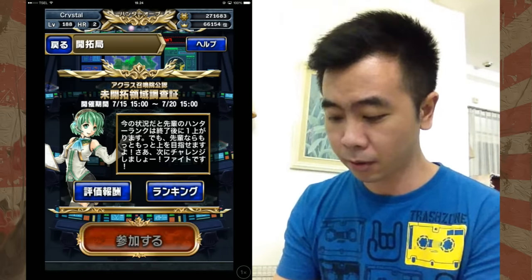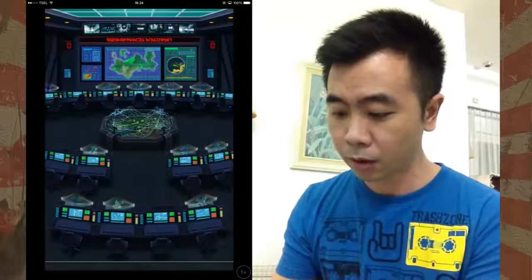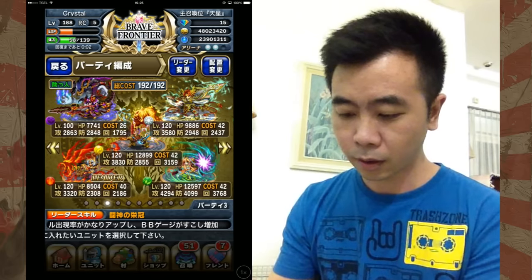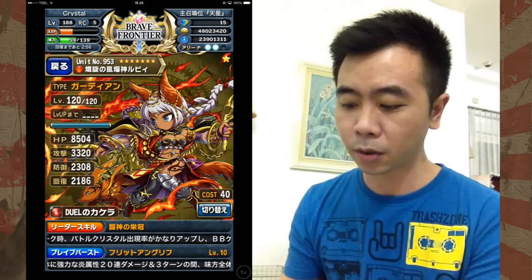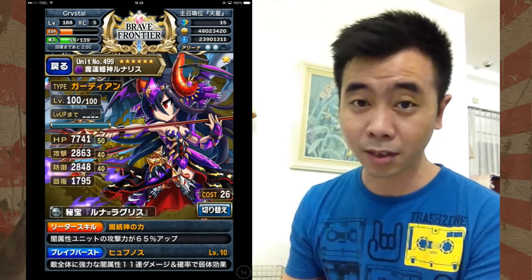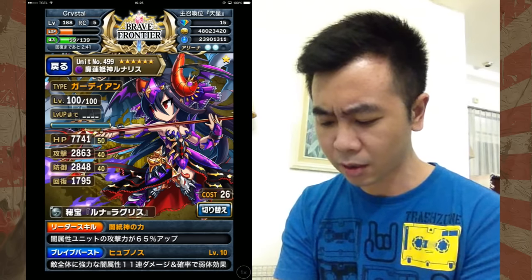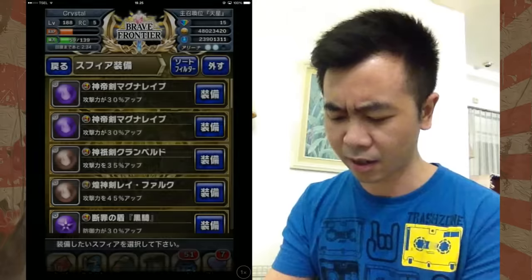I'm going to do Terminus right now. I made a little bit of change with the squad — not really a change though, I just replaced the leader to Ruby. The rest is still the same, I'll just show it to you guys again. So leader is Ruby with Dual Fragment, Lunaris — still 6 stars because I don't have the cost to put 7 stars yet. And it's using the sphere that I just got from the End I think.